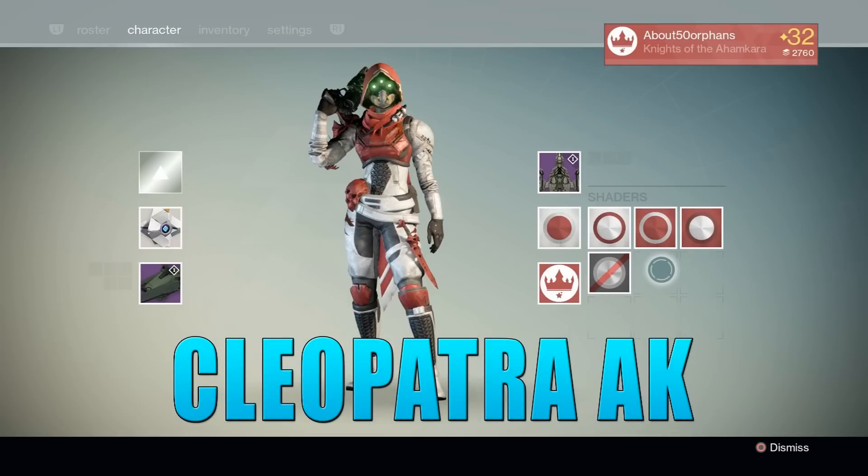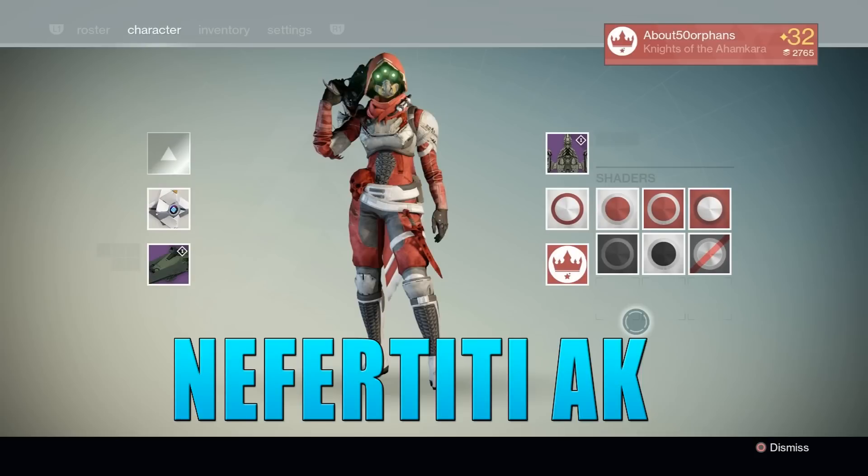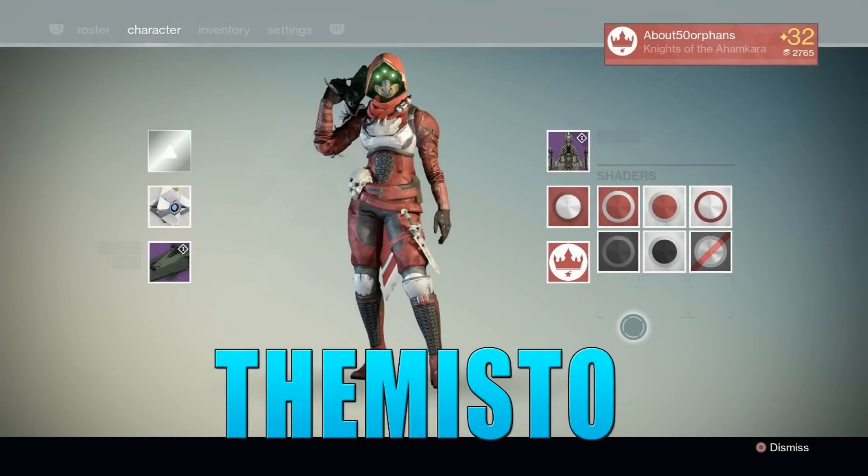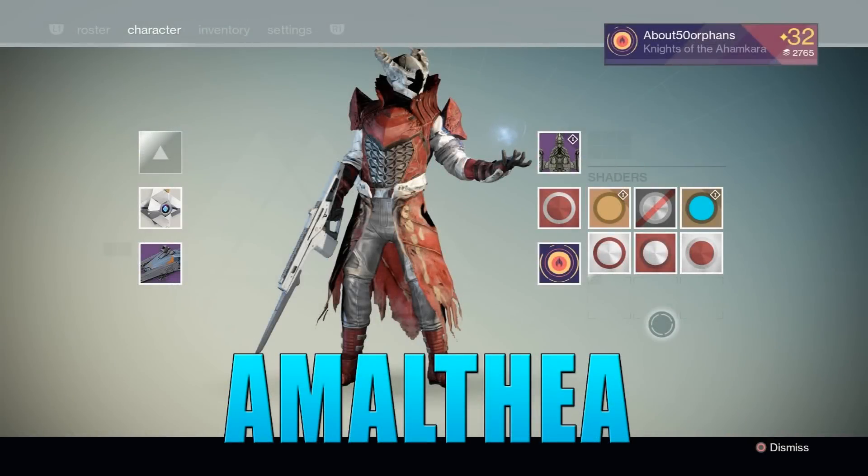Now for those of you guys that don't know, in Destiny if you guys are ranking up any faction besides the Vanguard or Crucible — whether it's Future War Cult, New Monarchy, or even Dead Orbit — all of these factions will gift you random faction-specific items such as shaders or even faction ships for ranking up their faction.